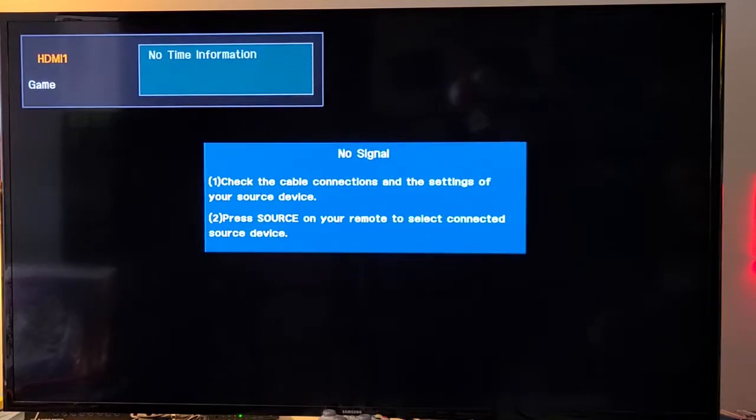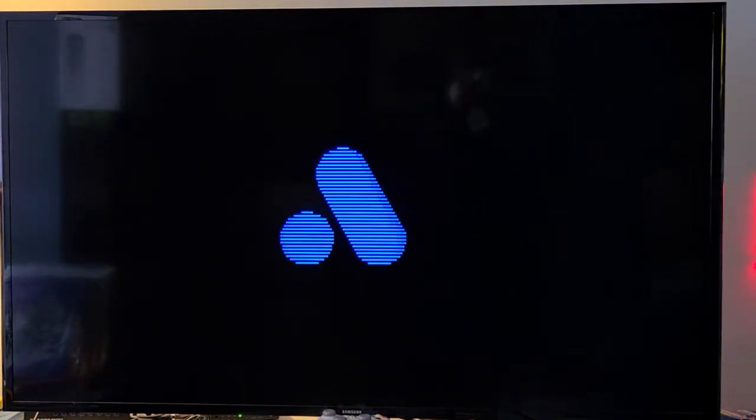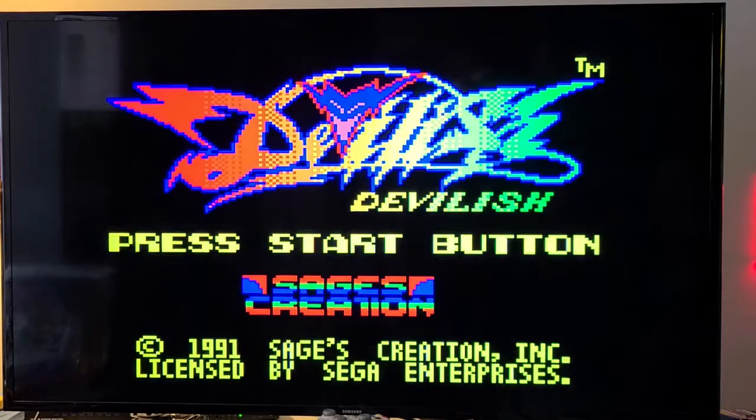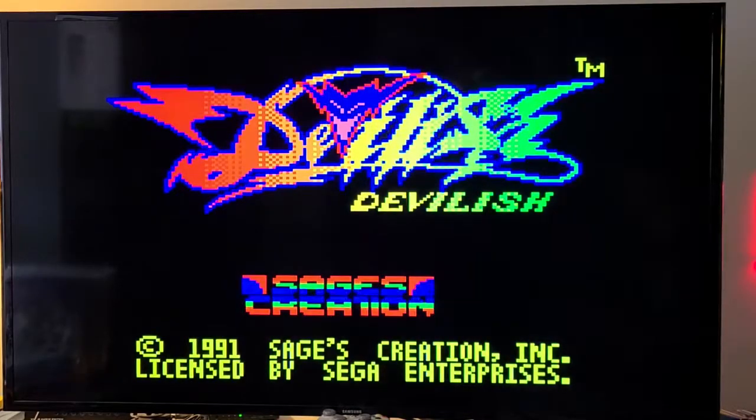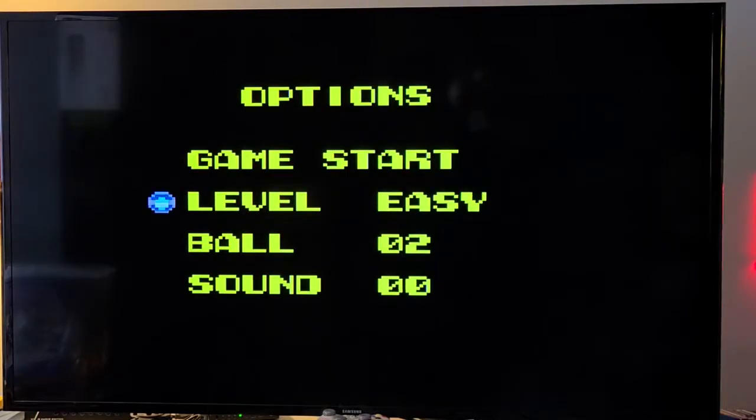Alright guys, without further ado, let's check out Devilish: Sage's Creation on the Sega Game Gear. I think this might be the first time I'm doing a let's play on my Game Gear. So, Devilish: Sage's Creation, 1991 — wow. I love how the devil's laughing when you press start. You've got easy, hard, and normal — I'm just gonna leave it on normal. You can go up to four balls; I'll keep it at the default of two for this let's play.